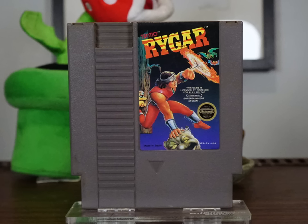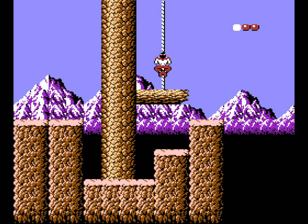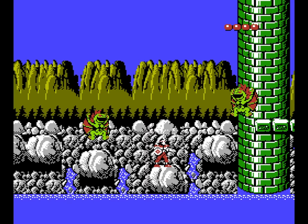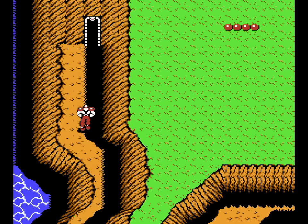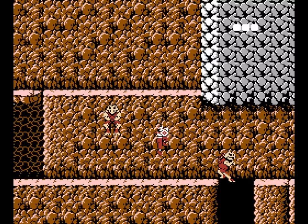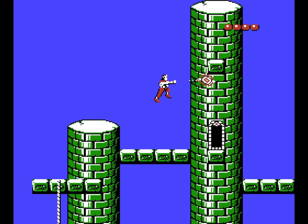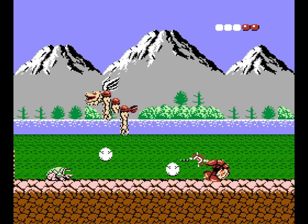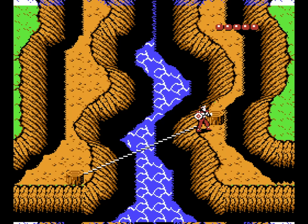Rygar is a title that slightly predated Metroid — at least the arcade version does — so to even call it a clone would be a bit much, but it does share a lot of Metroid elements. You're basically running around chucking this shield on a chain and chatting with old buff dudes. While primarily a side-scrolling platformer, there are various sections where it switches to a top-down perspective. While the game is somewhat linear once you know where to go, there are times where you're presented with multiple paths to explore. You will also find places in every area that cannot be reached on first visits, and will require some backtracking once you've obtained stuff like the grappling hook or the pulley.